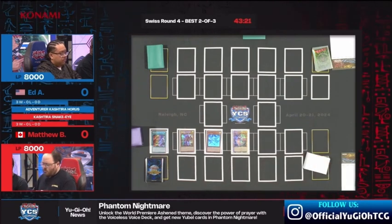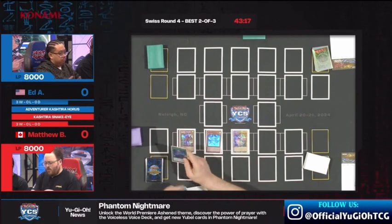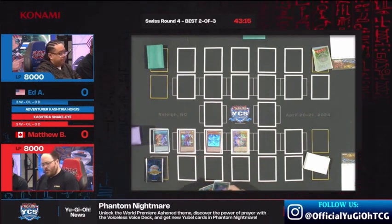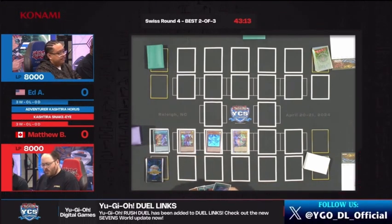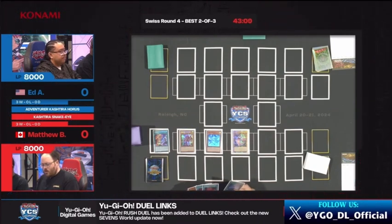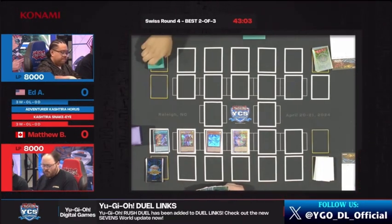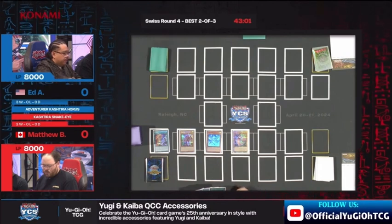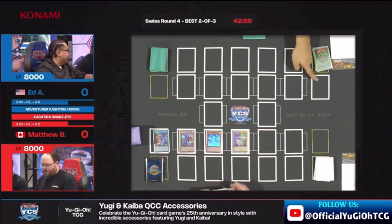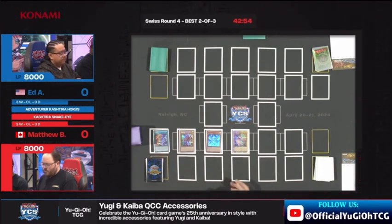Adventure stuff is pretty good going second. You're able to start with Rite of Ramas, get access to Draco back, maybe get a Wandering Gryphon Rider - and that's all before you start doing the other stuff your deck is attempting to do. Matthew is going to add Snake Eye's Poplar, Special Summon it, and since it was Special Summoned he's going to add Divine Temple, the Snake Eye of the Hand. You do not want to overexpose your resources.